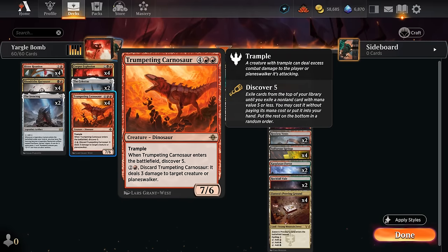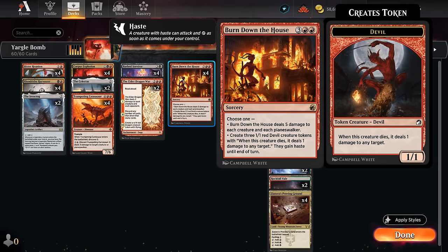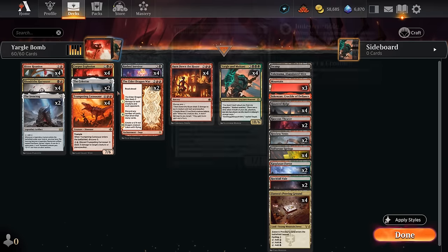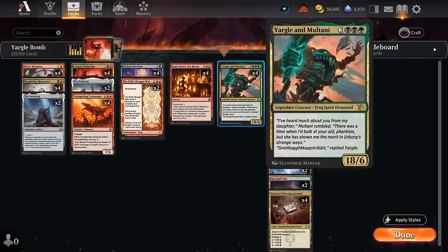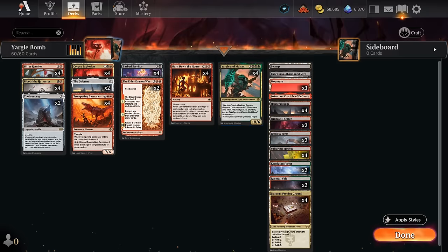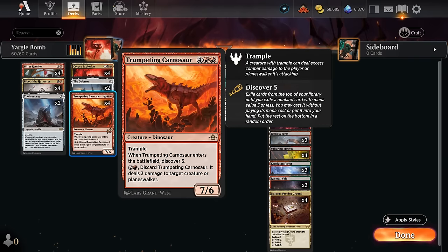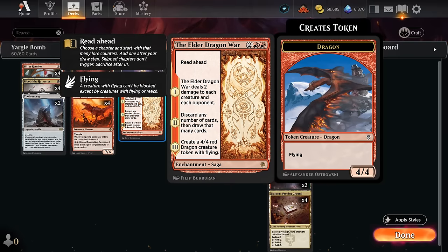Trumpet Carnosaur is also a decent card to play for 6 mana — we get to Discover 5 and maybe hit Barbed Servitor, or Burn Down the House dealing 5 to each creature and each Planeswalker, which can deal a lot of damage alongside Barbed Servitor. Conveniently, both Carnosaur and Yargle and Multani have 6 toughness, so we can wipe the board with Burn Down the House while preserving our creatures. Two copies of Elder Dragon War round things out as another board wipe, a discard-and-draw effect, and eventually making a 4-4 Dragon.